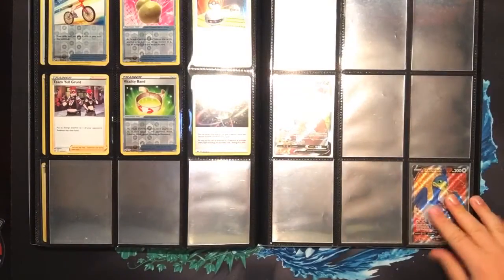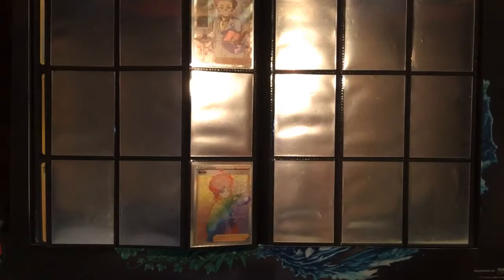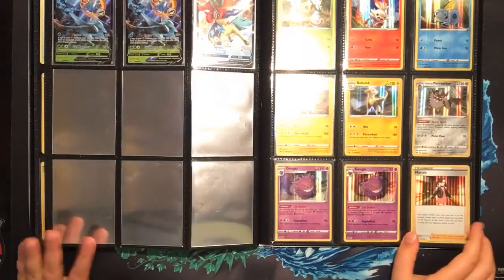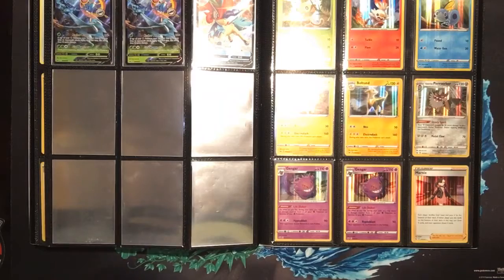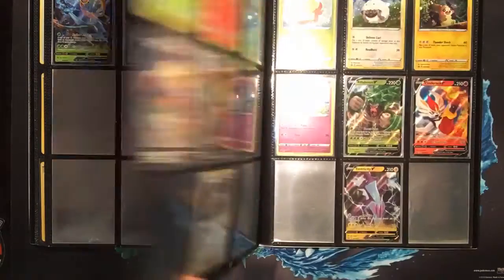I'll turn the light up a little bit. On the next page we've got the Professor's Research Full Art card and the Hyper Rare. Back to full light - we've got some doubles here: two extra Delmise V's and an extra Caldeo V, plus a double page of holographics.